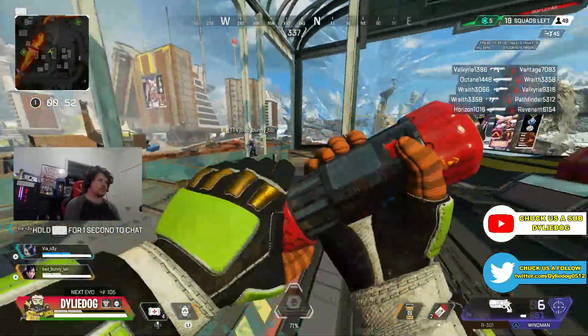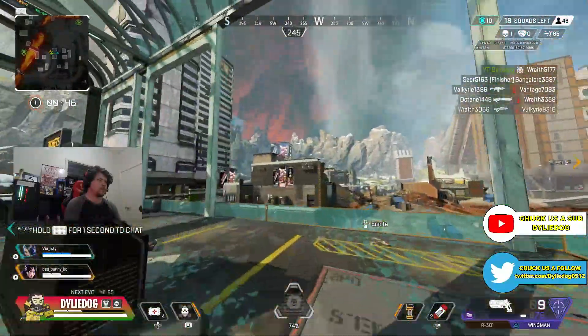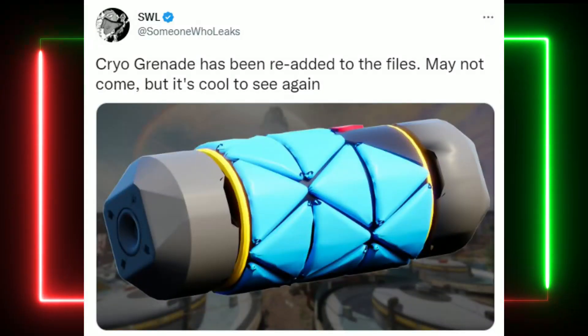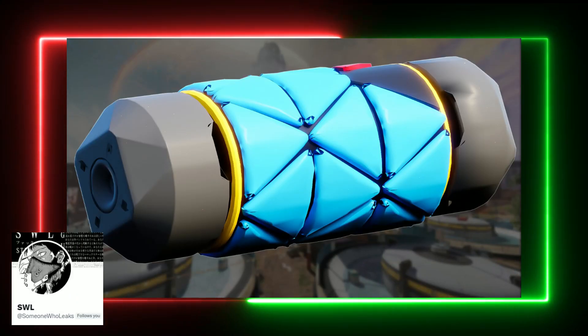Well it seems, thanks to the data miners Someone Who Leaks and Cryo Rindo, we actually have some different gameplay changes being worked on by Respawn. And the first big change that is coming is a brand new throwable which is called the Cryo Grenade. Now this grenade was leaked a long time ago from Shrug Tool, and now Someone Who Leaks has found the Cryo Grenade which has returned to the game files.